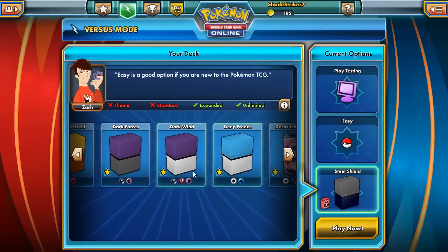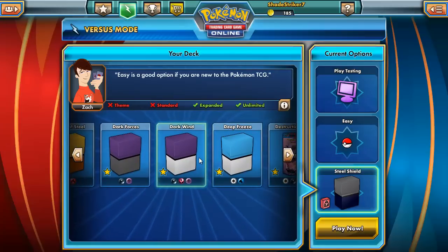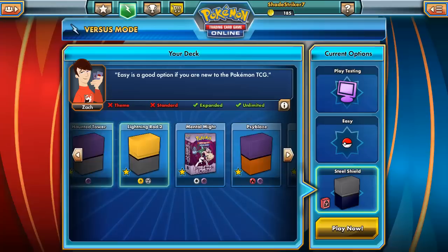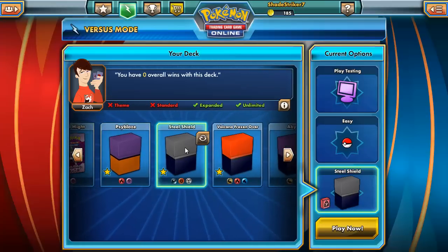I'll be using... let's see. I'll use Steel Shield. It's got dark types, fighting types, and steel types in that one.